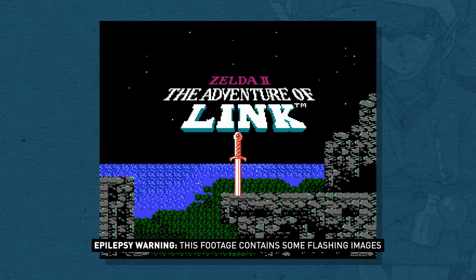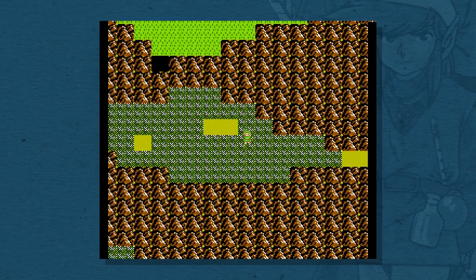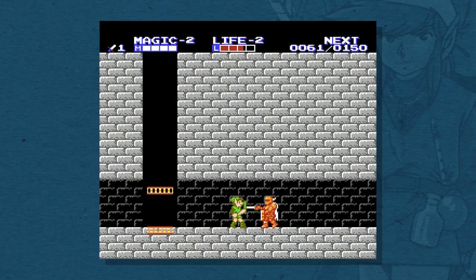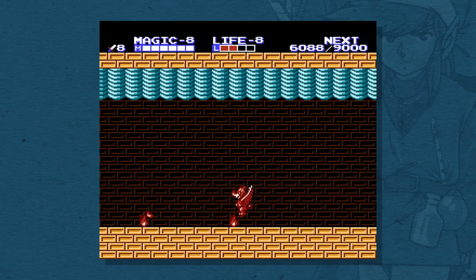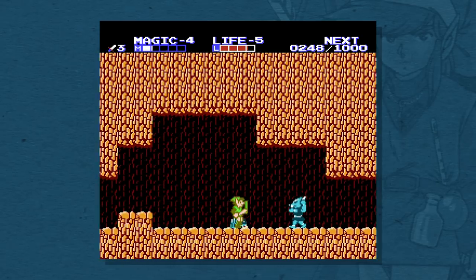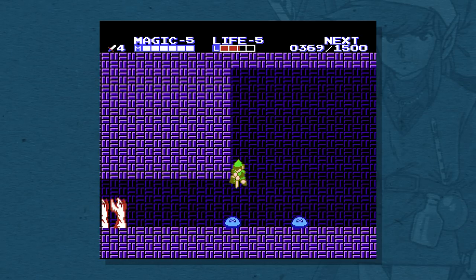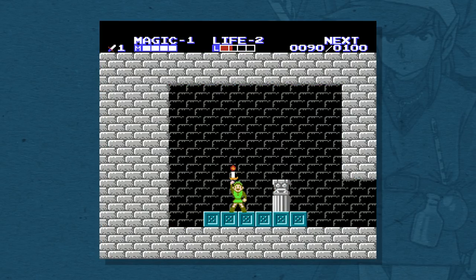Zelda 2 is a weird game. It's now a side-scrolling platformer with a dedicated jump button no less, except when you're on the top-down overworld, which has random battles like Final Fantasy. It's got intensely precise sword fighting combat and magic spells, there's experience points and levelling which inevitably means grinding, and it's punishingly difficult. But while pretty much everything it did would be forgotten by later games, it's not totally unrecognisable as a Zelda game. The move towards a more linear structure and the inclusion of small quests between dungeons would filter into future games. And the dungeons are still non-linear, interconnected, and have series staples like a boss, small keys, unlocked doors, and a key item. No map or compass, though.